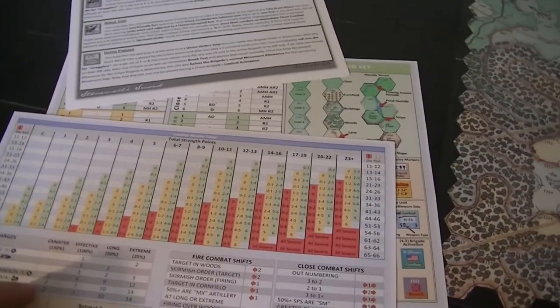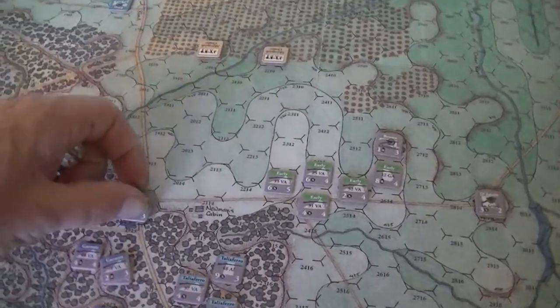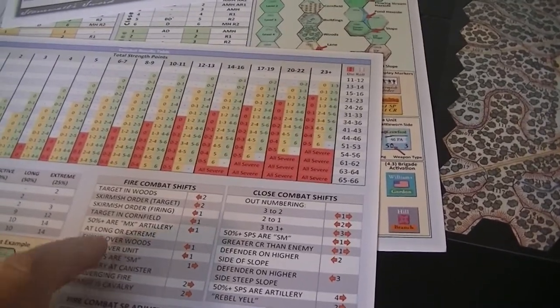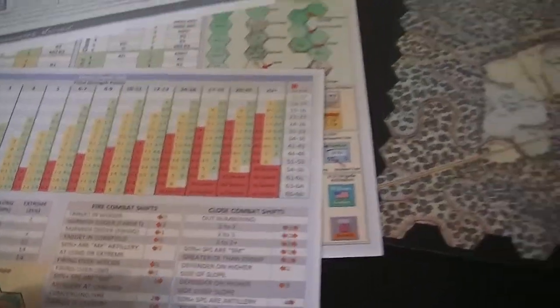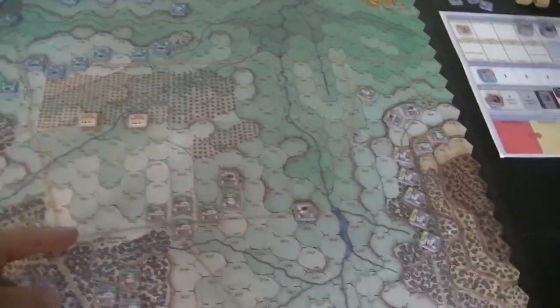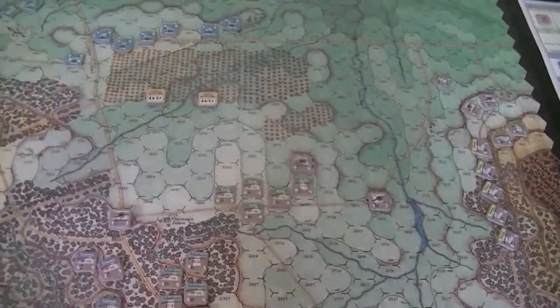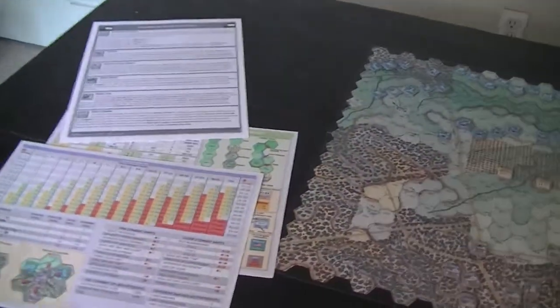At nine hexes, smoothbore is long range — one strength point. The rifled is also at long range — half a strength point. So I'm only on the one table. Rolling 32 — no effect. I should be rotating counters to indicate they fired, but that's going to be tricky to track. The Union wants to fire another one from back here — ten hexes, smoothbore guns, not as good. That's extreme range at 25% of six, landing on the one table — that's not going to do anything.